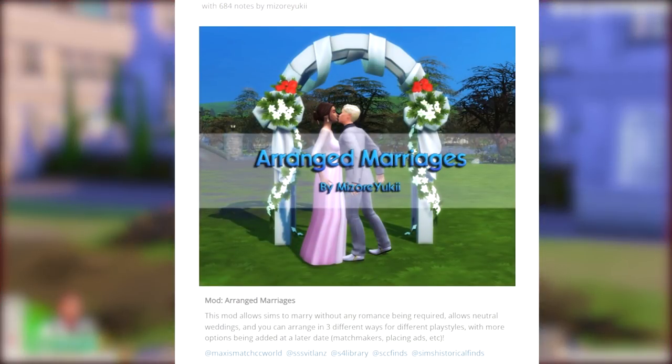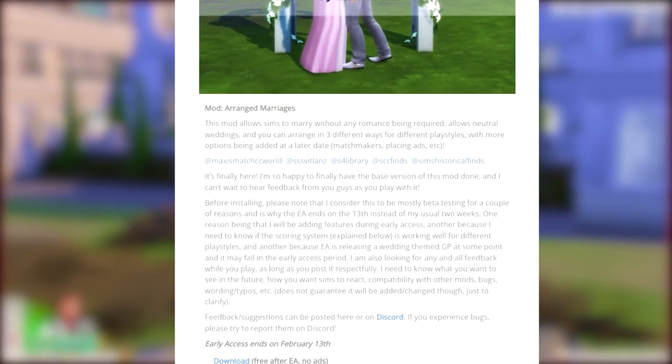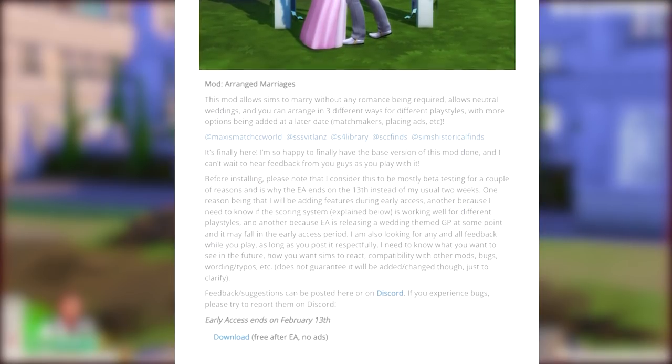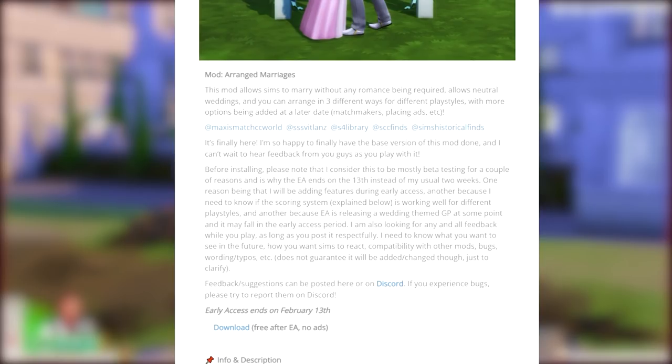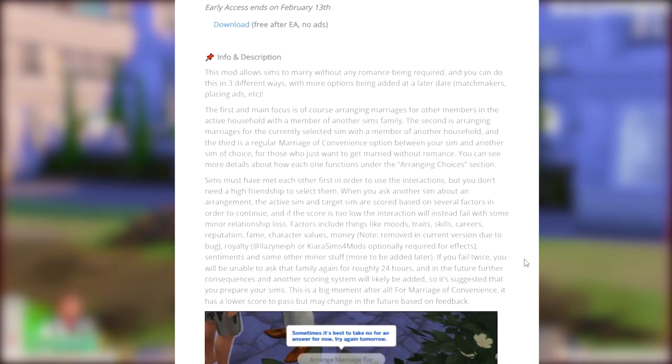This mod is currently available for early access, but it will be available for the public on February 13th, 2022. This mod allows Sims to marry without any romance being required, allows neutral weddings, and you can arrange in three different ways for different play styles, with more options being added at a later date such as matchmakers and placing ads. The creator says they consider this to be mostly beta testing to make sure it's working correctly, and also because EA is releasing a wedding themed game pack. The first focus is arranging marriages for other members in the active household with a member of another Sims family. Second is arranging marriages for the currently selected Sim with a member of another household, and the third is a regular marriage of convenience option between your Sim and another Sim of choice.